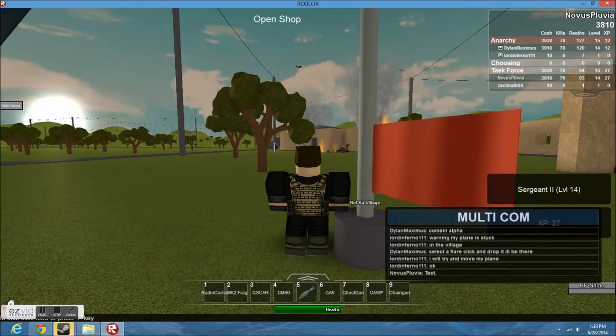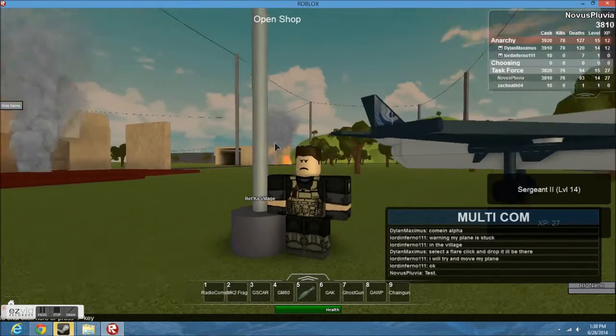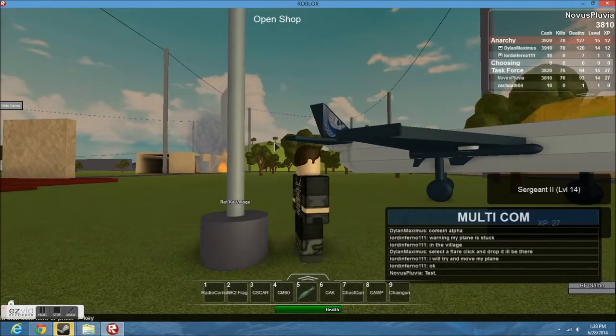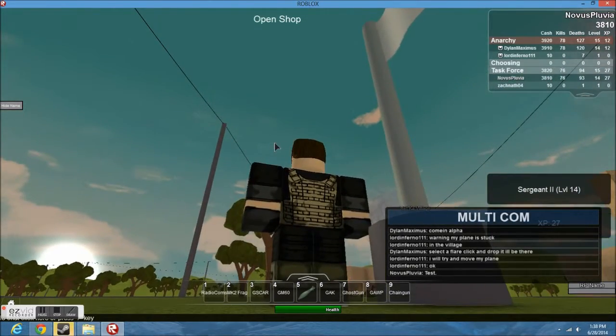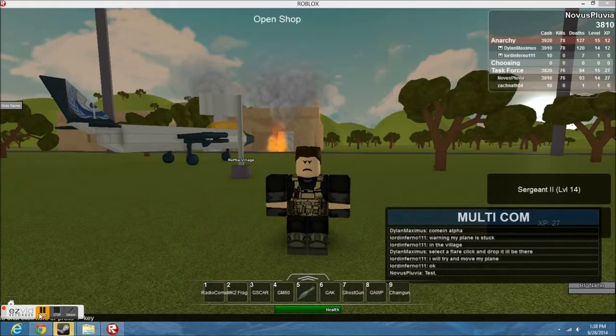The flag is going down, and it'll turn gray — because gray is the Task Force team. It'll go all the way to the top. When the flag is fully finished, I'm going to come back and show you guys what it looks like on other people's screens.